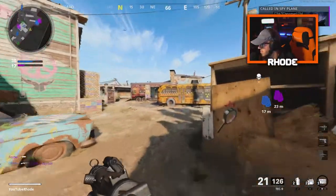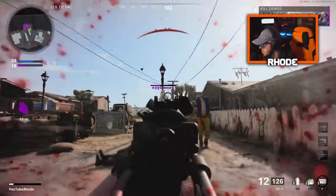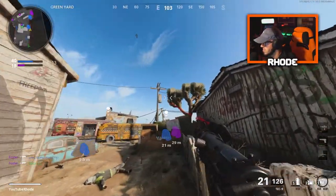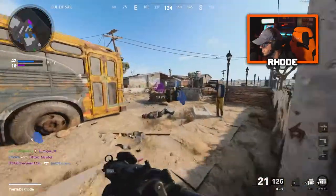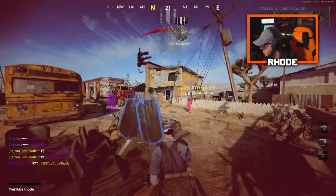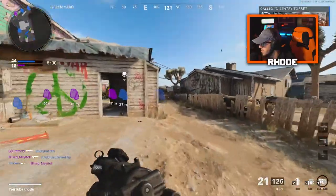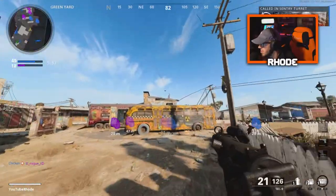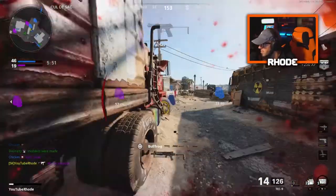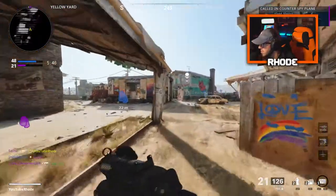Maybe it does exist and you're just not hitting your shots — you think about that? You guys want a care package? There you go. A little heady over there. I need to put a stim shot on — and they all spawn back there, that's awesome.